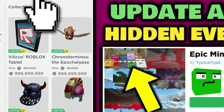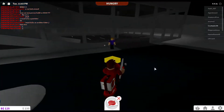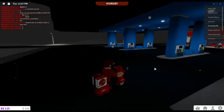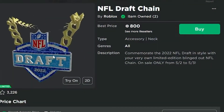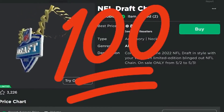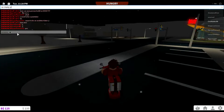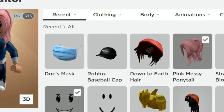This feature allows players to resell things that they no longer wish to retain. Trading an item can be performed directly from the item page itself by choosing 'Sell' from the drop-down menu in the upper right-hand corner of the page. Players who have a Roblox Premium membership can also sell their accessories and have the ability to exchange or resell them for Robux.